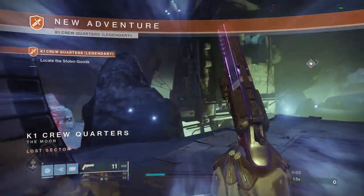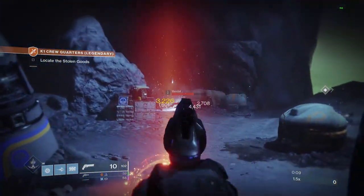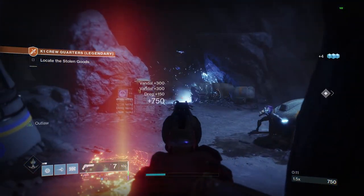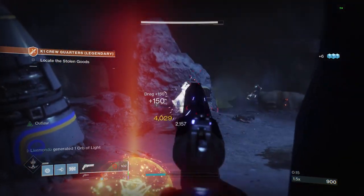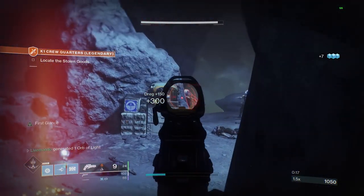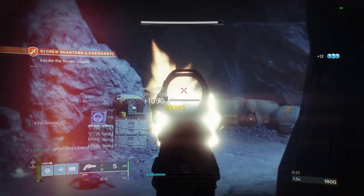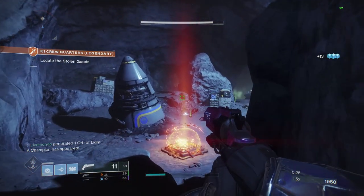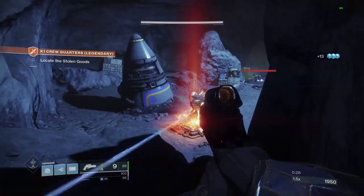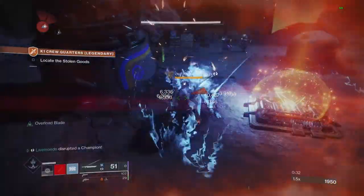When you go in here you're going to have some ads, but they come out in bits and bobs. I kind of wait here and let a couple of ads come out. There is another way you can do this — you can mop up some ads here and then head straight into the building. As soon as the champion comes out, you can go into the building if you want, take out the two exploders, and then take the champion from inside.